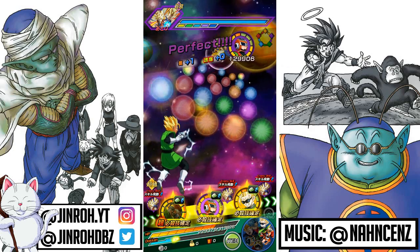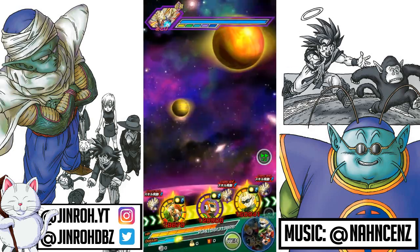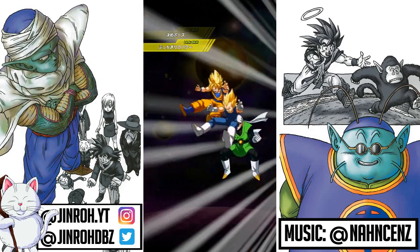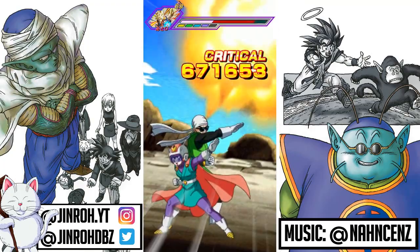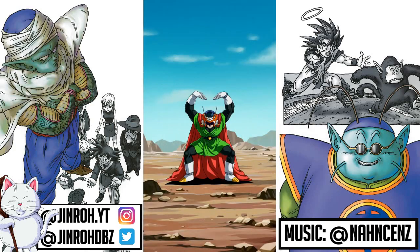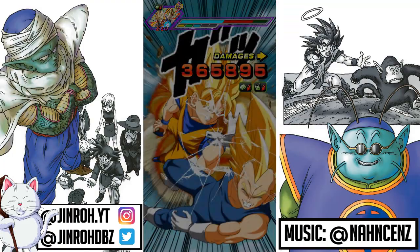For the super attack of the strength-type Great Saiyaman, it raises attack so you can stack attack based on the Kaioken mechanic, causes supreme damage to the enemy, and also greatly lowers defense. For the passive skill, attack and defense increase by 120%, plus a high chance of sealing the attacked enemy's super attack for two turns. Super-type Majin Buu Saga category allies also get ki +2 and attack and defense increase of 30%.